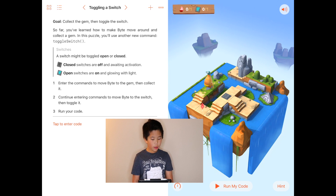Goal: collect the gem, then toggle the switch. So far you've learned how to make Byte move around and collect a gem. In this puzzle we'll use another new command: toggle switch. A switch might be toggled open or closed. Closed switches are off and waiting for activation. Open switches are on and glowing with light.